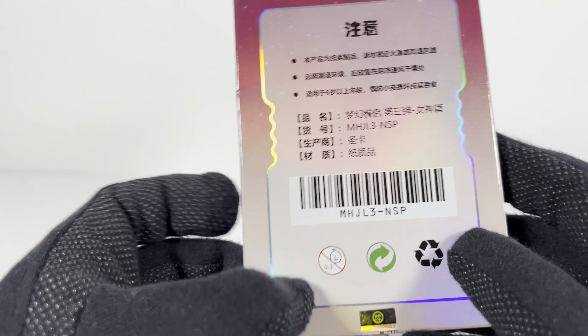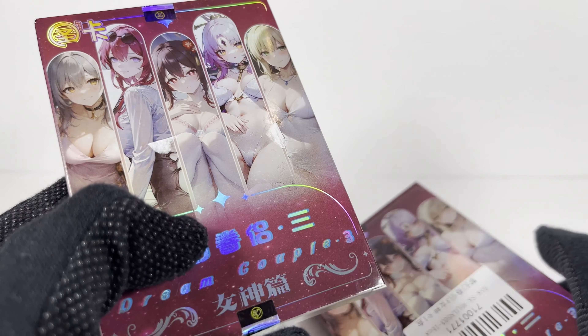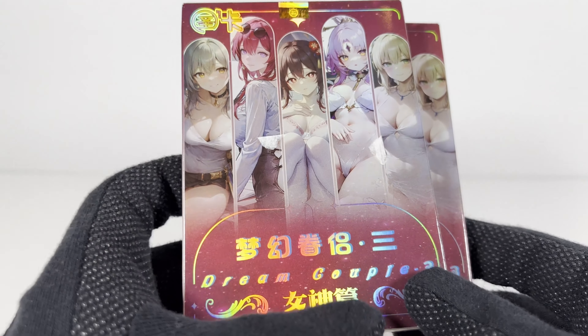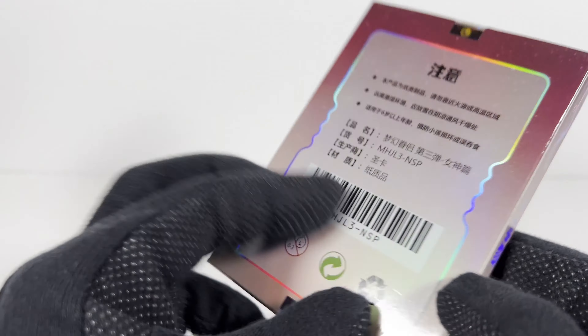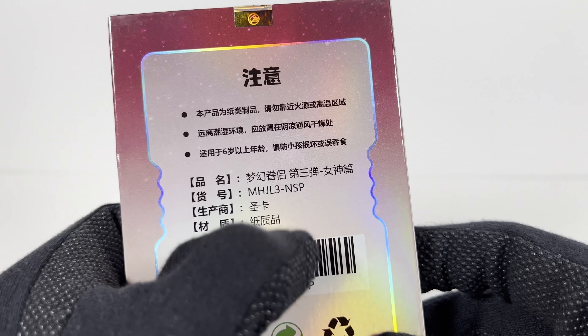I obviously just picked these up. Like I said, I thought I got the Dream Couple four, but I'm not really sure. Again, this is an AI art box. We're going to see a lot of these in 2024. I'm going to do my best to mix it up between AI art and God of Story and stuff like that. But yeah, let's dive right into it — this is the MHJL3 NSP box.